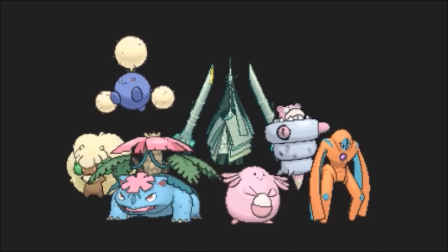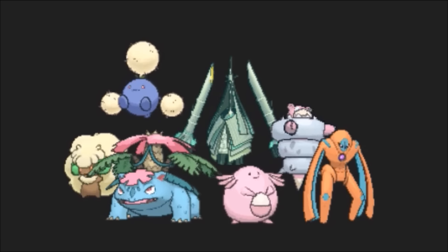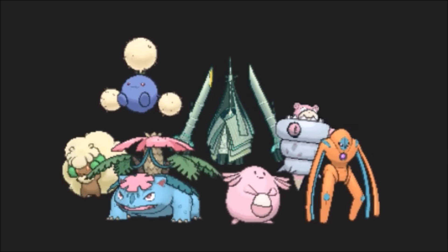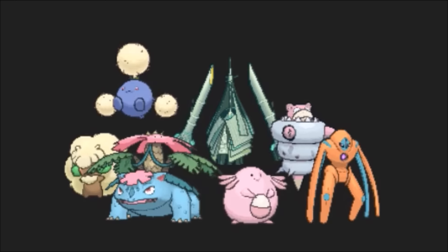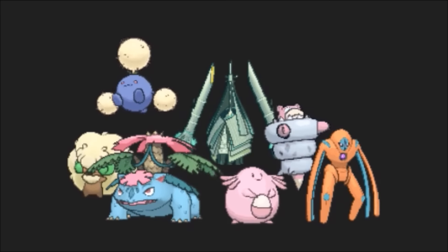Stall and Wall: stall Pokemon are defensive threats that can eat up several hits from the majority of the metagame, and slowly whittle down opponents via Leech Seed, Toxic, Will-O-Wisp, Seismic Toss, or Nightshade. They often carry either a way to boost their own defenses or reduce their opponent's offensive capabilities.